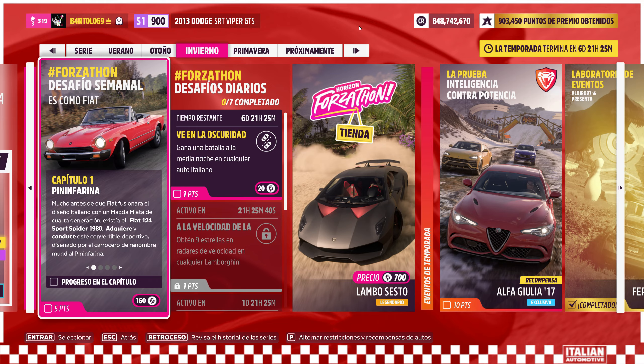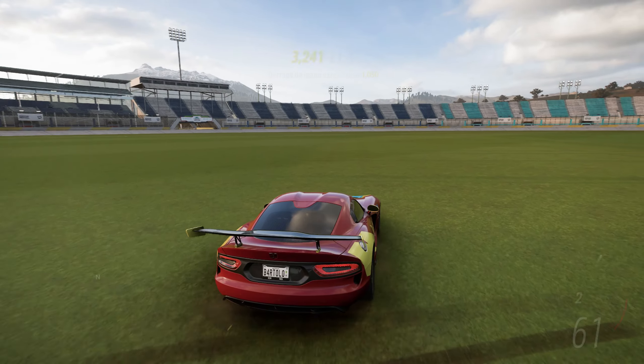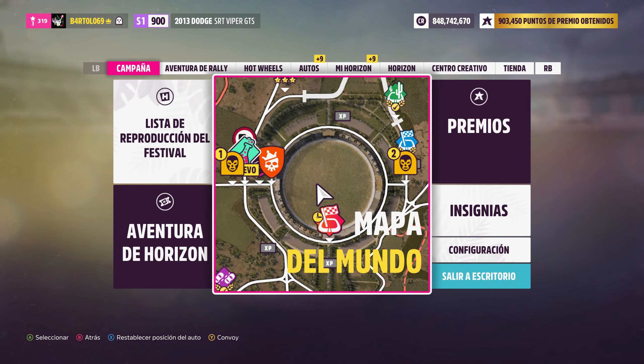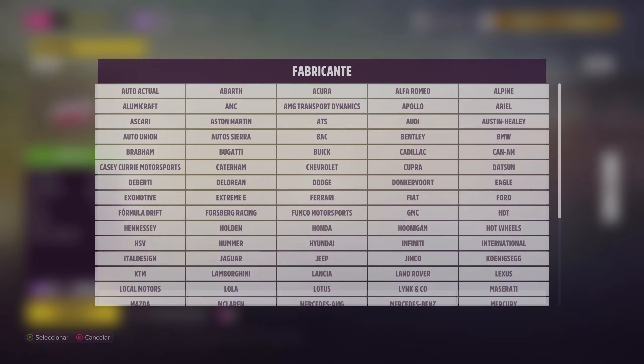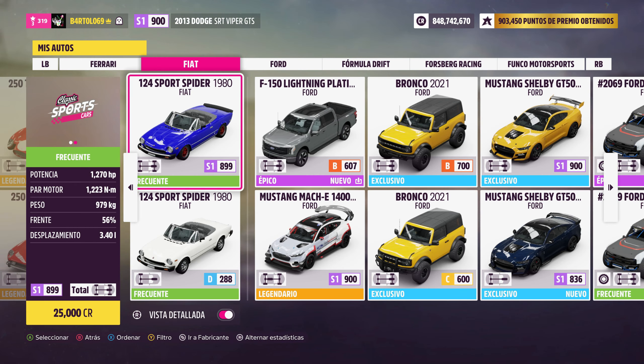Capítulo 1, Pininfarina. Pues nada, tenemos que montar en el Fiat 124 este. Lo tengo de serie, tengo que hacerlo con el de serie, porque este lo he tuneado un poco para hacer con el rap. Pero es que lo he probado en la consola y con el de serie sobra. Tengo que hacer el rap bien, así que tengo que hacerlo con el de serie.